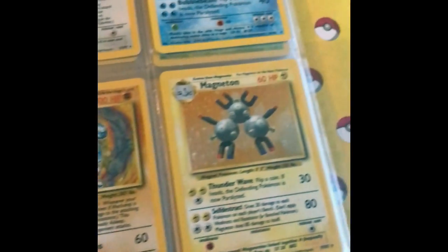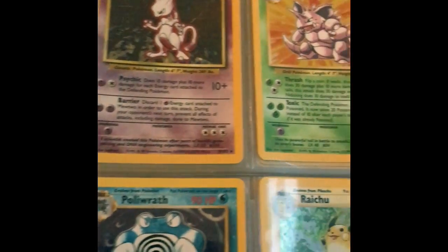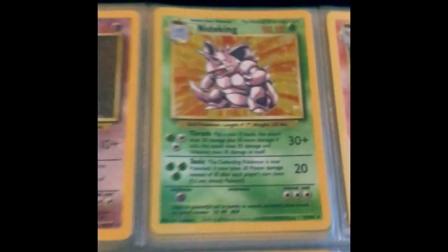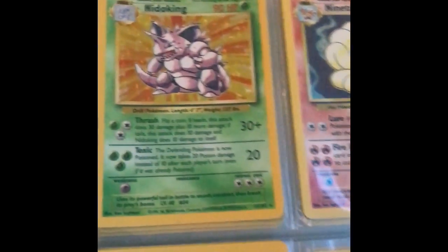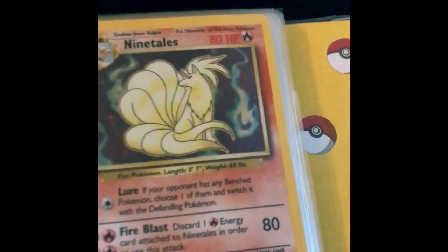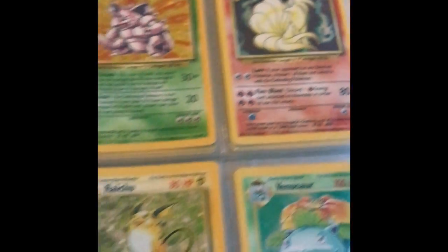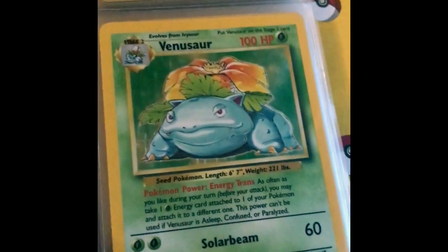Gyarados - the champ! It just brings back so many memories, guys. Nidoking - I was actually talking to one of my buddies the other day. Although this is kind of an underrated card, it was one of my favorite holos just because it looks so unique. And a fun fact: Ninetales was actually the first holo I ever pulled. We've got another Raichu, Venusaur in great condition, and Zapdos.